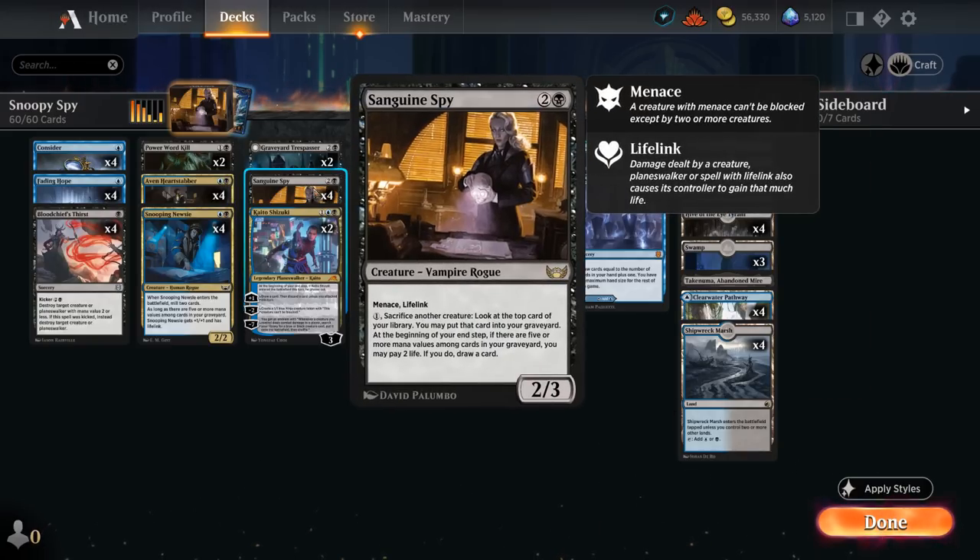One of those is Sanguine Spy, a 3-mana 2/3 with menace and lifelink. It can sacrifice other creatures to surveil, although we wouldn't be using that very often. Instead, at the beginning of our end step, if there are 5 or more mana values among cards in our graveyard, we may pay 2 life and if we do, draw a card. So it can turn into a very nice card draw engine and the lifelink sort of offsets the life loss.